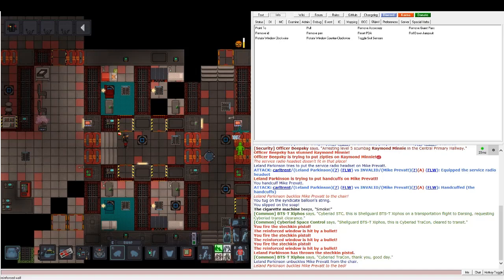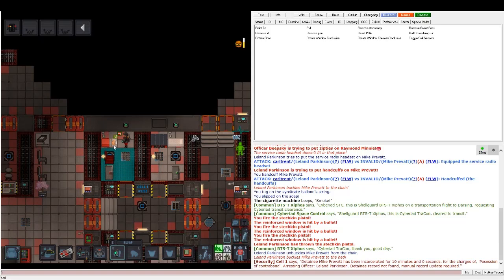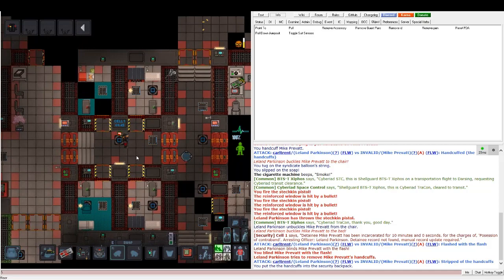We input the time — let's say 10 minutes — and his name is Mike Privet. Now he's stuck in there. One very important thing: make sure you get the cuffs back after buckling them in, because you don't want someone to be buckle-cuffed in their cell.